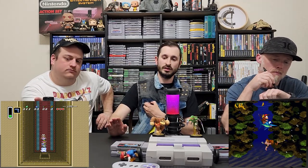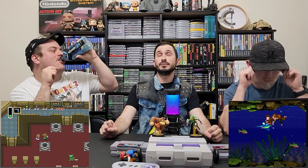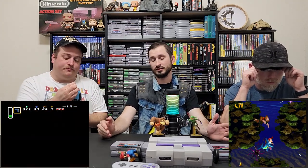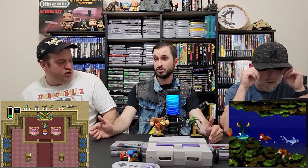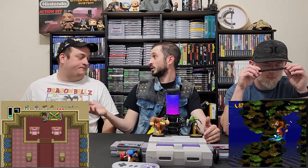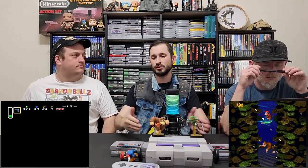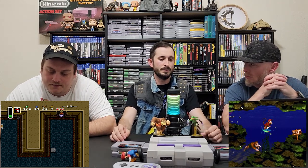I would have liked to see with Zelda a little more utility in the items outside of the dungeons you get them in. Zelda has always had that problem — except in A Link Between Worlds, which is an incredible Zelda game based on A Link to the Past, where they started the idea that you don't necessarily need any of these items, but they could help you get across faster if you had them. Once you use the hookshot in the water area, you don't really use it a whole lot outside of that.